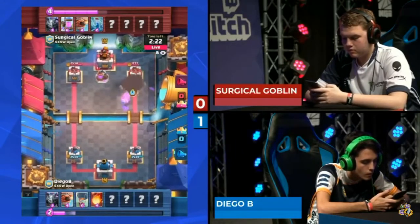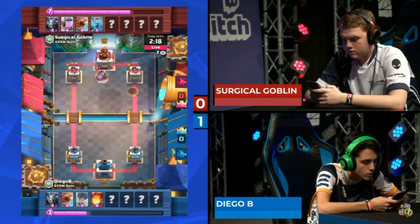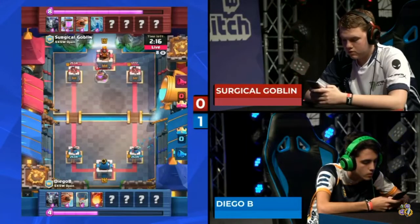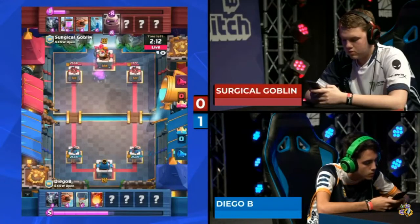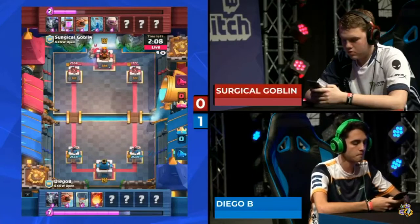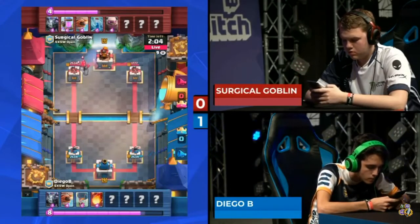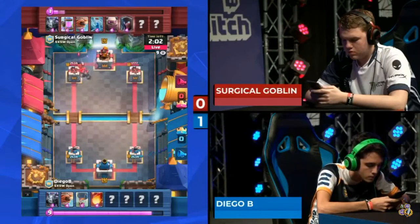He imagined that the zap would have been enough to finish off that push on the right. The mega minion surviving gave the flying machine a little more time to chip away at the tower. Surgical Goblin is down about 800 hit points on the right side. He's going to leverage this elixir advantage to push hard left.